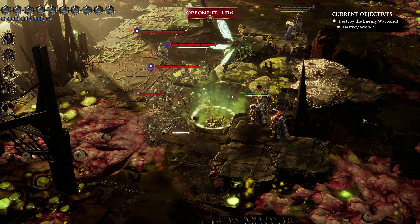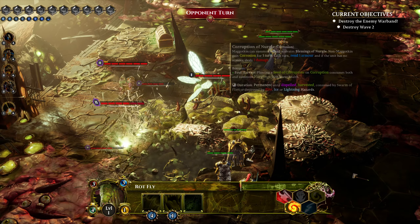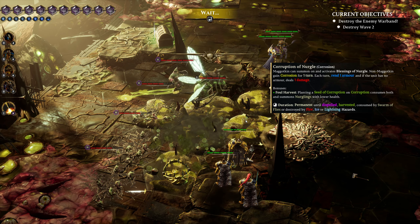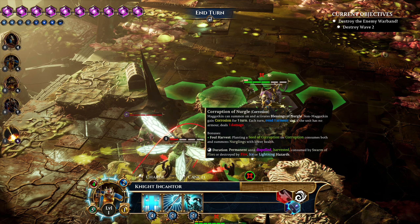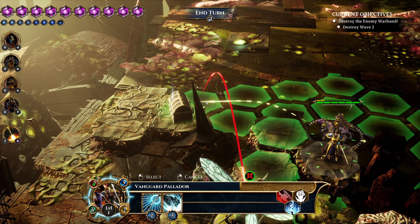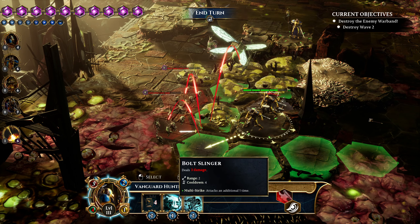Where did he come from? Did the corruption turn into that or something? Not entirely sure. How much damage did that do? That's five damage, so I could kill that Rot Fly. What is Sigmar's will? Alright — you head over there.